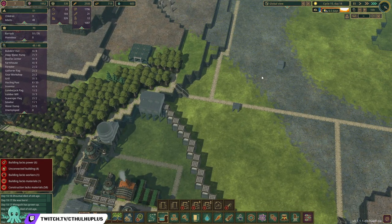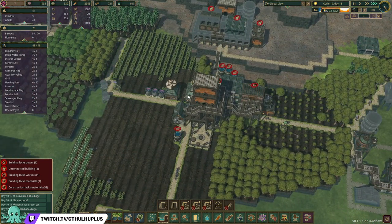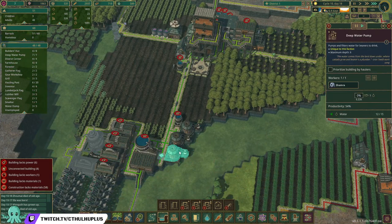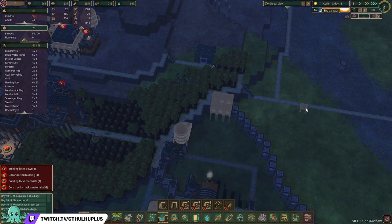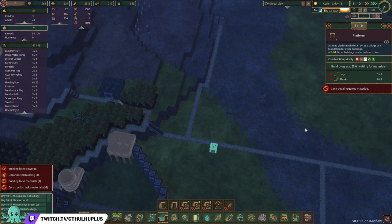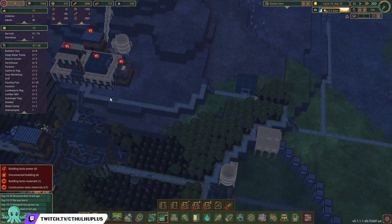Drought is here. We're planning for the next drought — we want to turn off at least one of these, let's turn off two. I'm not sure what that is — miss-clicked platform.